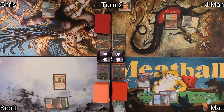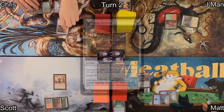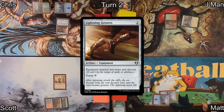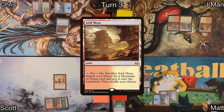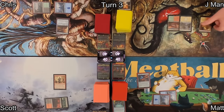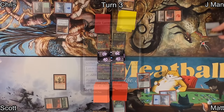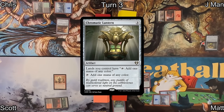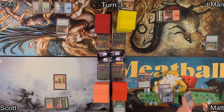Chris draws and plays an Island, then drops a Lightning Greaves to give someone shroud protection. J-Man draws and plays Arid Mesa, immediately cracks it losing one life to find a basic Mountain, then uses that to cast Chromatic Lantern, giving all his lands color identity flexibility.